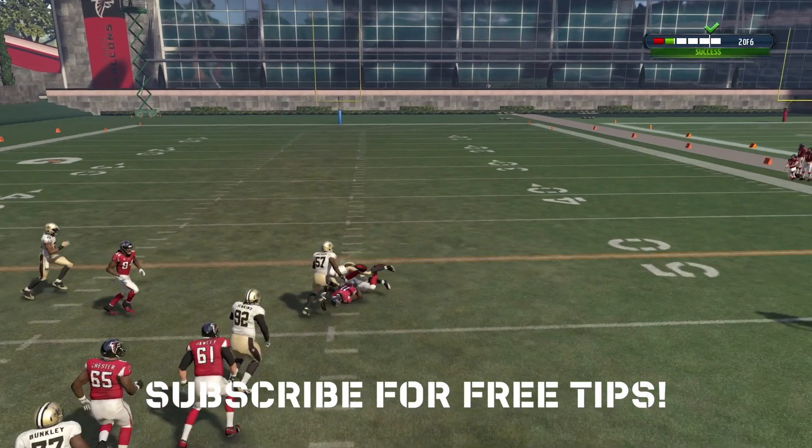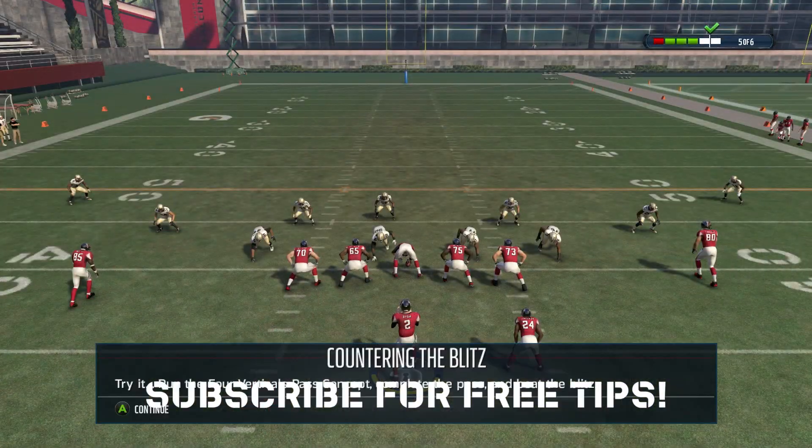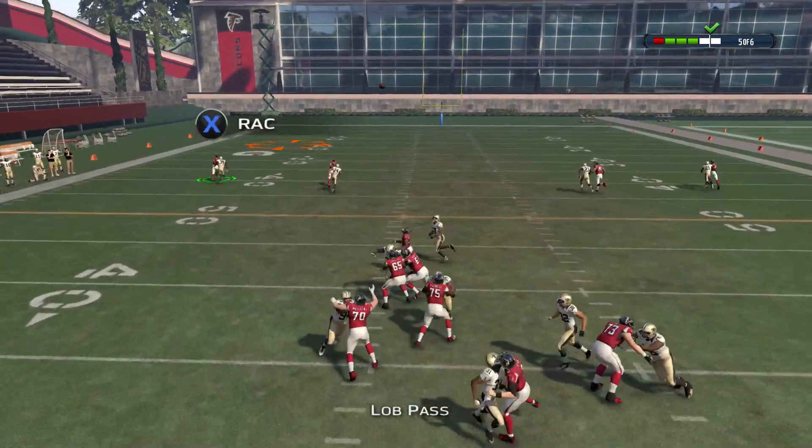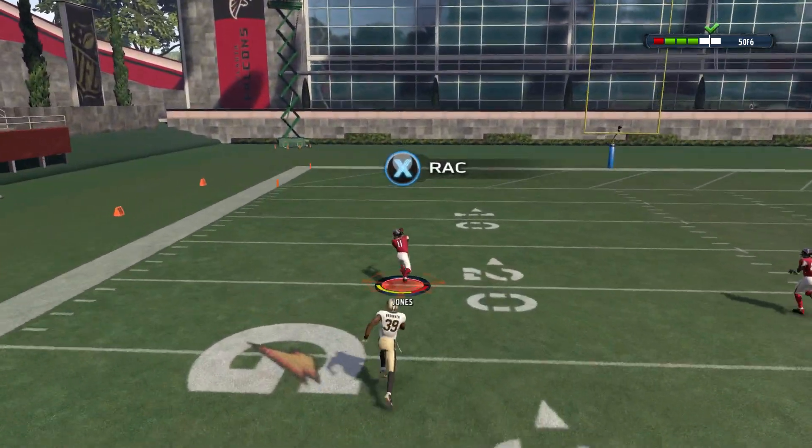Keep sticking here and we'll teach you how to read coverages all year long. Here the defense gets way too aggressive — we have the speed advantage on the outside and we go deep for the catch and the touchdown.